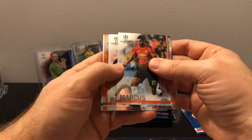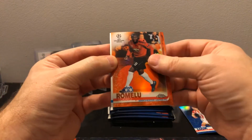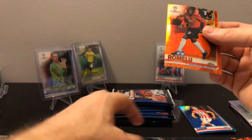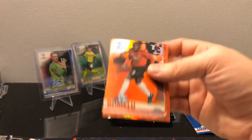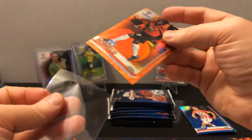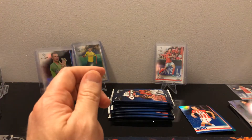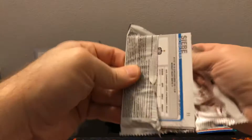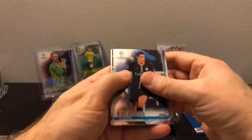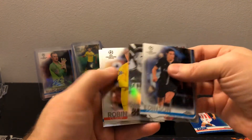We got our orange here - this might be to 25. This could be something good. It's Lukaku from Manchester United and a Kevin De Bruyne, number 18 of 25. That's a pretty good hit, but not really who you want to see to be honest. I'd much rather have a Messi, Ronaldo, or one of the two rookies. But to get an orange in a box - the 2017-18 that I opened, you're lucky if you got about a red and an orange in a case.